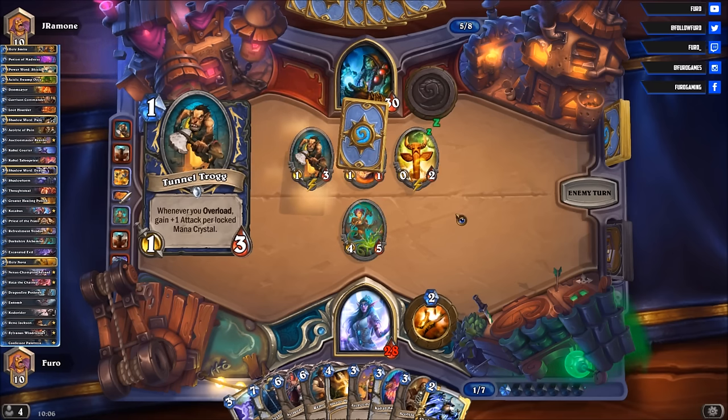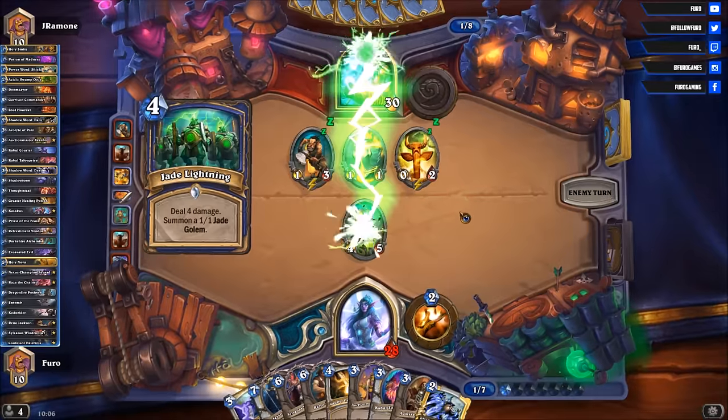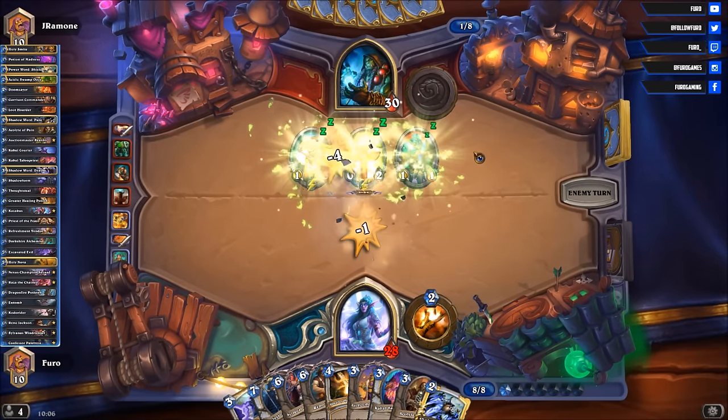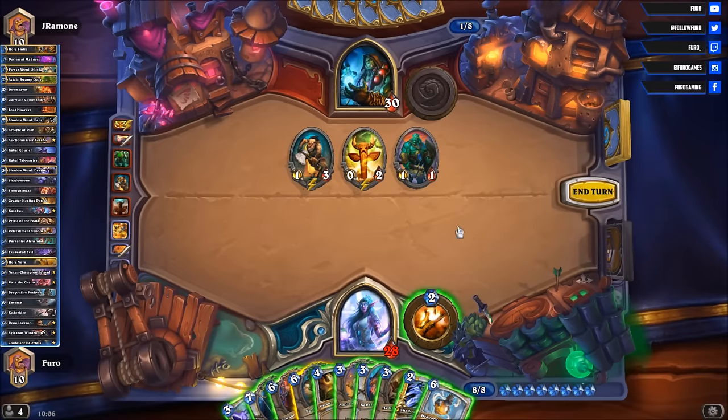Tunnel Tork, another Totem, here comes the Jade Lightning, and a Battle Trait. Not a strong board. Six cards in hand. We have the Dragonfire Potion, which is really good. Now, what should we do? So much to play.